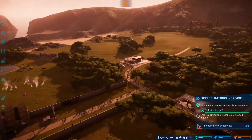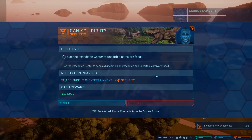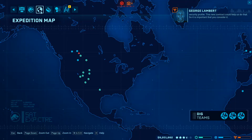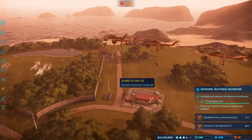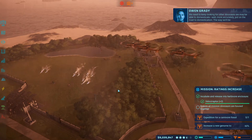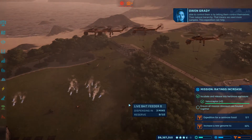I'm not sure if the Velociraptors can actually break through an electrified concrete wall — you'd think they wouldn't be able to. There's also a new contract: unearth a carnivore fossil. We need to keep looking for other dinosaurs we may be able to put on the road to domestication. The way we'll control them is by letting them control themselves through their natural hierarchy — that means we need more samples.